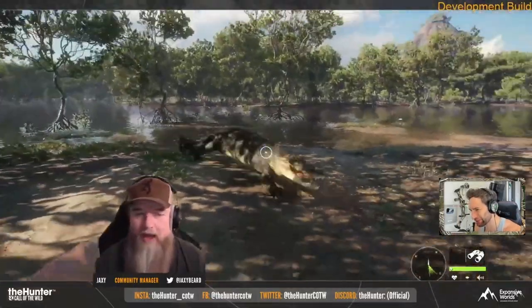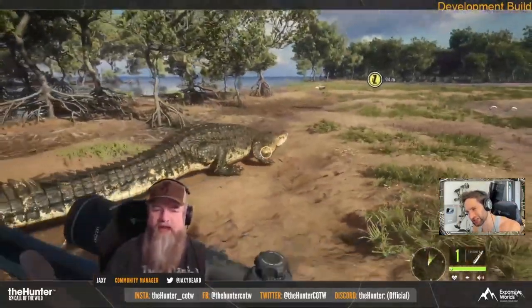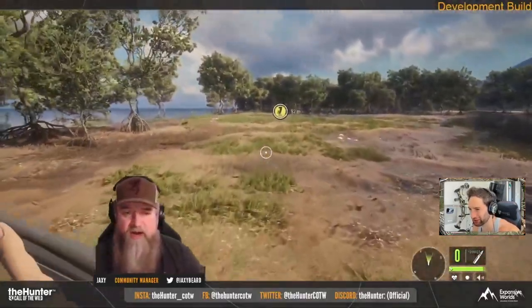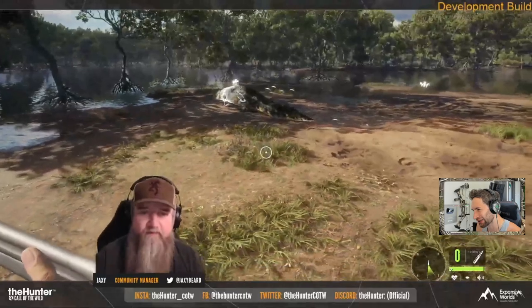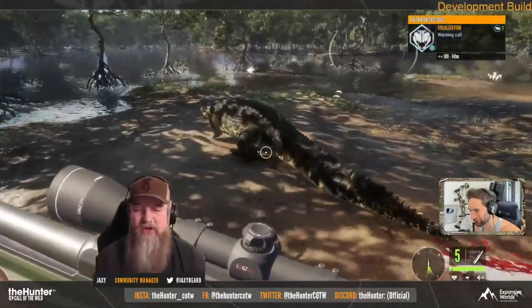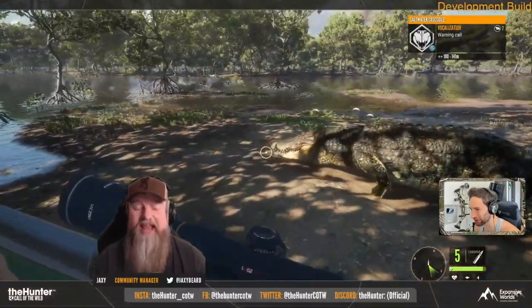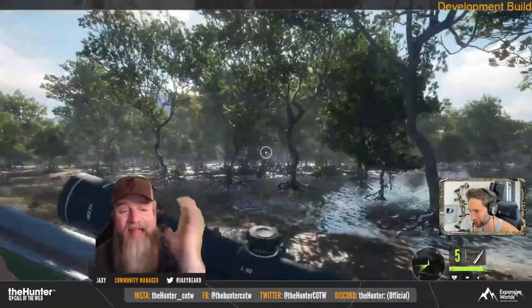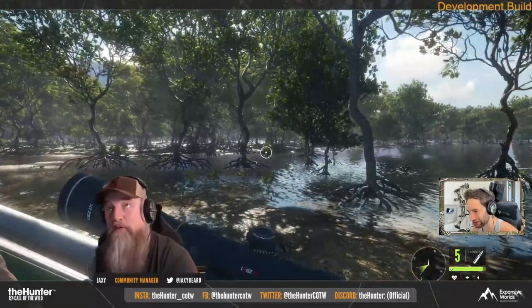Today is a pretty incredible day because we're finally getting our first chance to see what the new map of Australia is going to look like. We're also finding out some pretty cool information about the new rifle, the new crocodile animations, and what they're going to be doing after you take a shot if it goes down into the water. We're going to find out all kinds of things in this video.